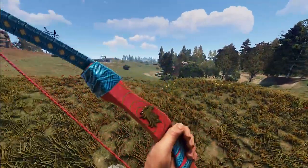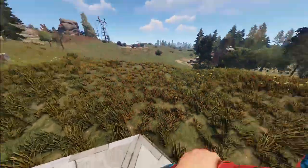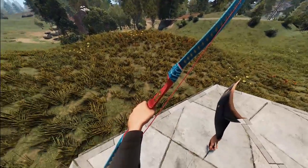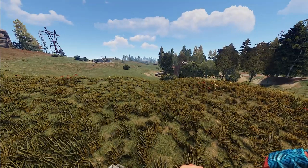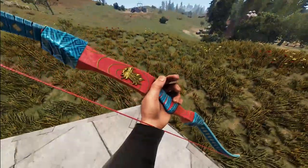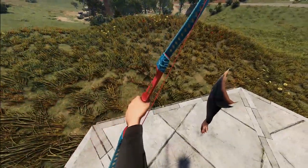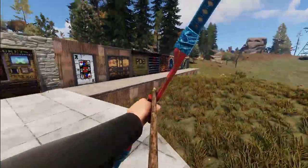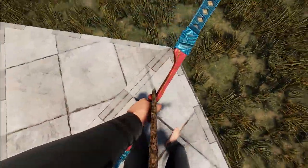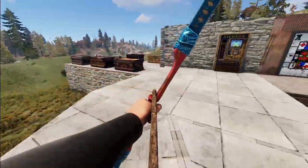Next up we've got a bow with a beautiful eagle on it and some beautiful blue strapping — it has a bit of an Asian vibe, which makes sense because it's called the Samurai Bow. Not sure exactly what the eagle has to do with samurais, but it is definitely a very beautiful bow. Drawing it back, you can even see little silver-gold details coming through the red part.